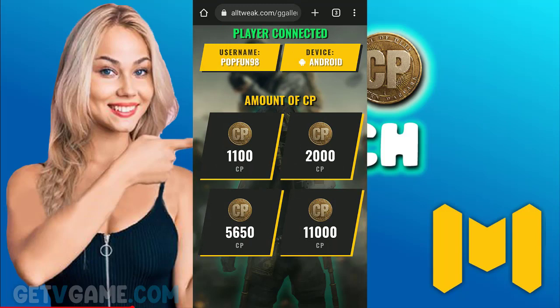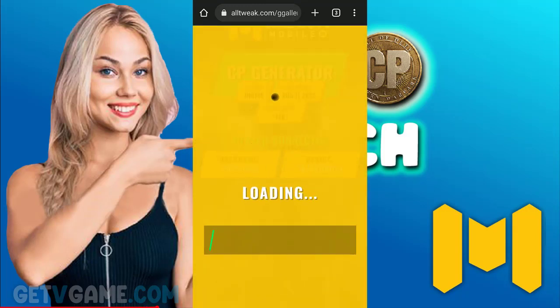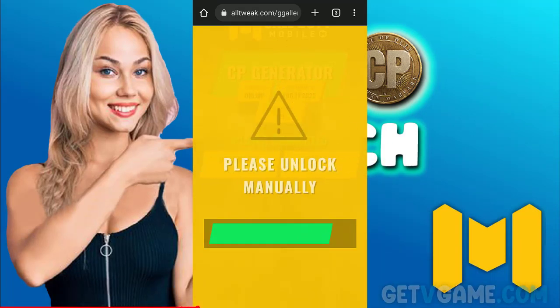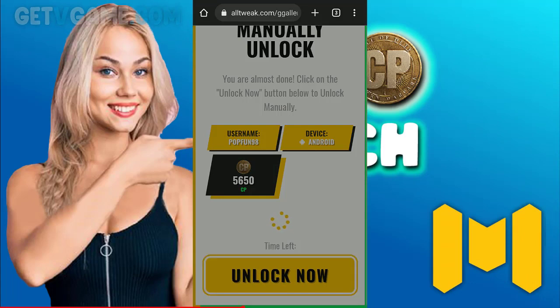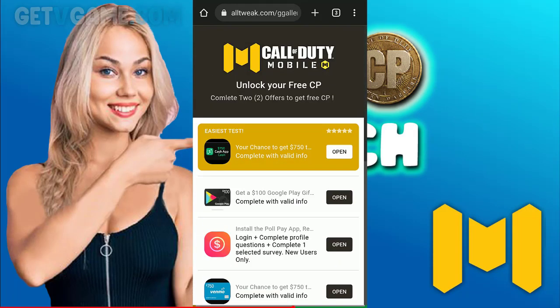Now we will choose the amount we want to get on our account. I will choose 5650 CP. It says that we have to unlock our CP coins manually, so click unlock now. It says we're going to have to complete two of these offers to get our Call of Duty CP coins, so we have to complete these two offers.